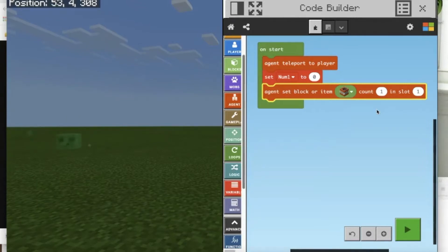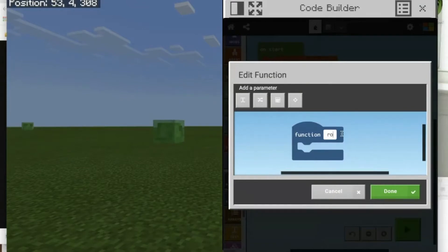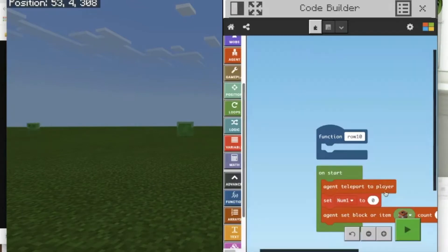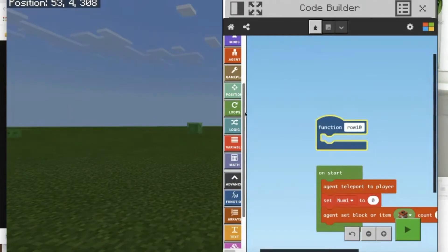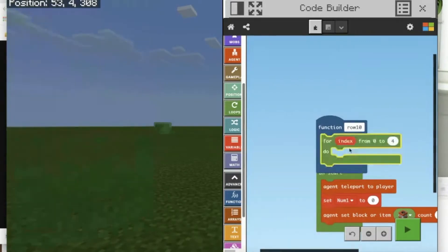Now we're going to create functions for each row of our pyramid, starting with the bottom row and moving up. We're going to go ahead and create a function called 'row 10'. In row 10 we're going to use a loop - the index loop. The index is going to go from one to 12, which will actually do 13 blocks total.